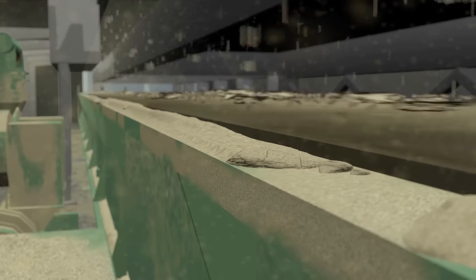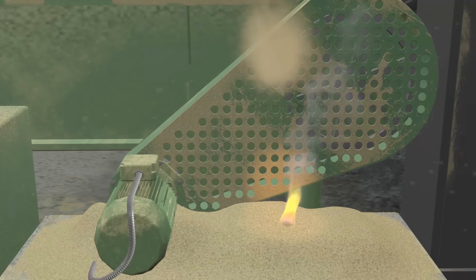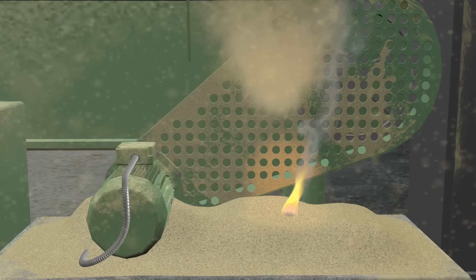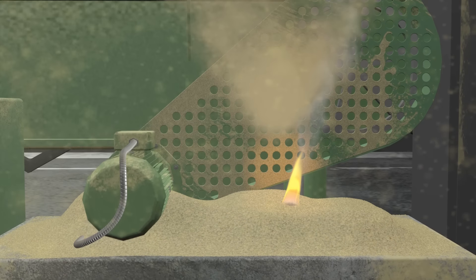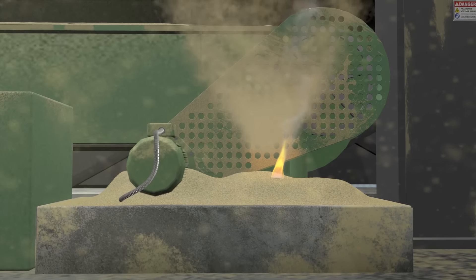Then, the fine wood dust must be dispersed into the air. This dispersion mixes the wood dust with oxygen, another ingredient necessary to cause an explosion. The final ingredient is a fully or partially contained structure or building.